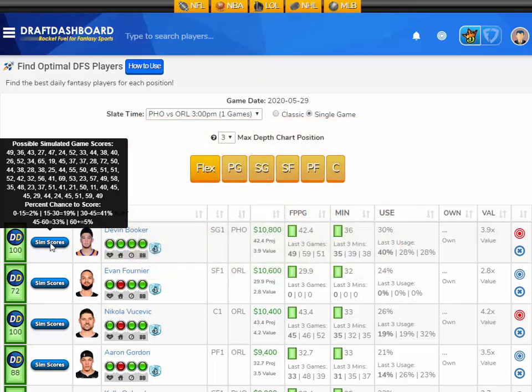Real quick, for those who don't know how these simulated slates work — everything works the same. You build a full lineup using the players available in the slate. The only difference is the fantasy points each player scores is a fantasy score from any game that player has played so far this year. Only players with at least 15 games played are in the player pool. They just take a score at random from previous games that player has played.